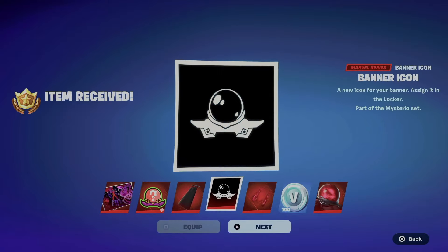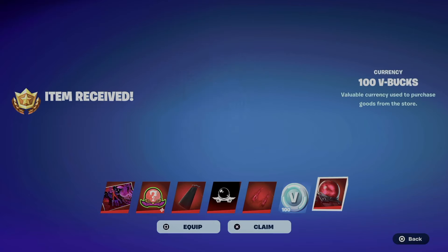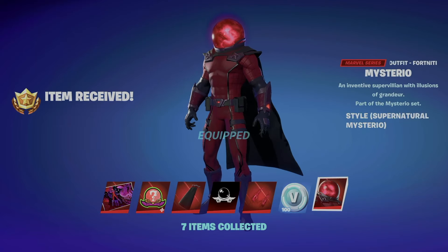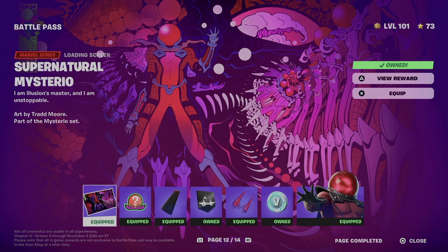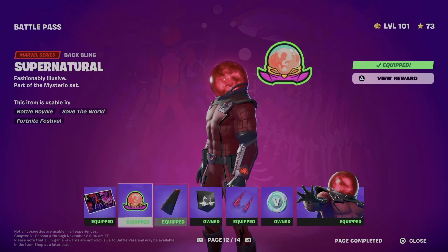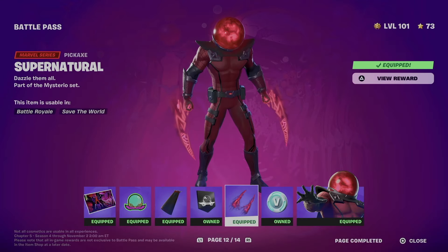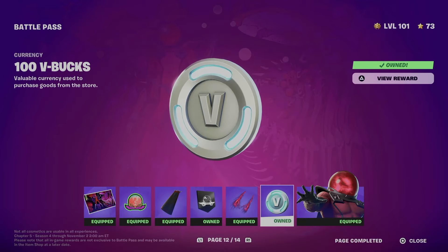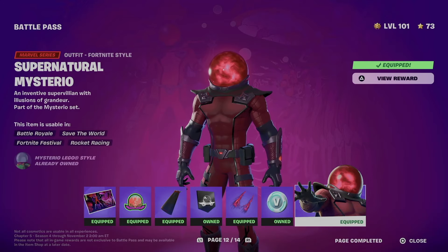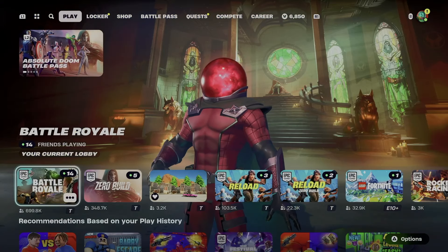We're going to equip everything. So right now, what do we get? We got this awesome loading screen, let's not forget about the music icon, backbling, also this banner. We got this pickaxe, and we got this style for the skin — and that would be it for this video.